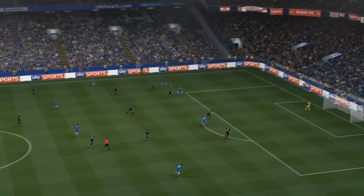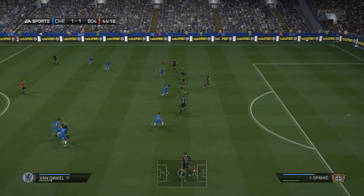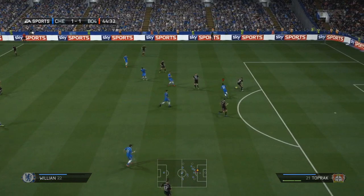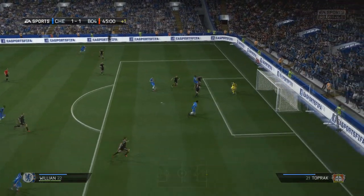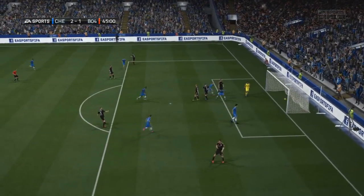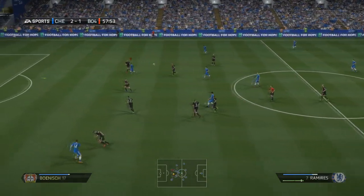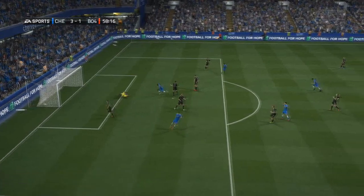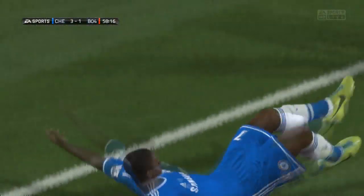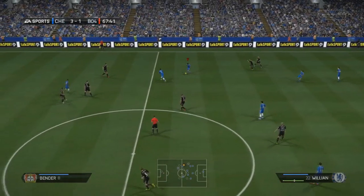Let's jump into the action. Diego Costa has just brought us back on level terms against Bayer Leverkusen — tough opposition for a pre-season friendly. Willian nicks the ball off the defender, much similar to the way Torres did against Sosso, and produces a tidy finish across the goalkeeper into the bottom corner to put us two up. And this is a lovely ball from Diego Costa — picked up a goal already, going to get an assist here. Fantastic finish from Ramirez as well, really nice technique to keep it down and get it into that bottom corner.